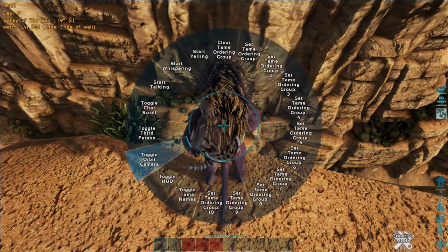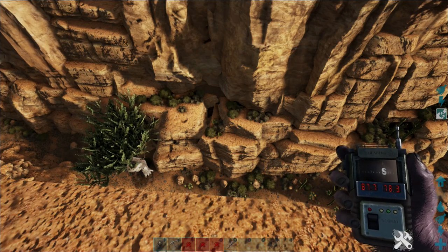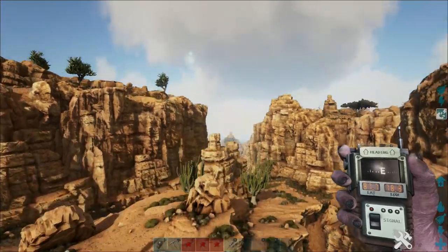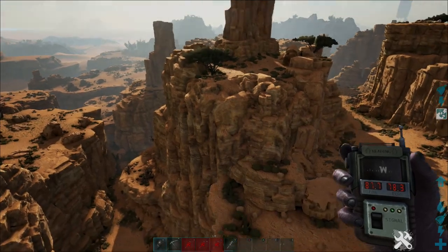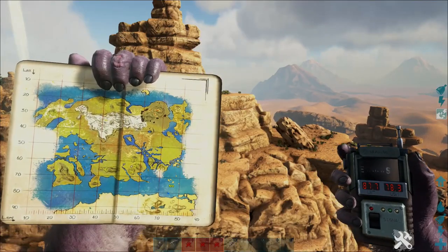The location is in the Desert Biome, right down in the south. You can see the coordinates on screen right now: 87.7 and 78.3. There's not a lot of landmarks to guide you, and it's pretty hard to find because it's not a cave — you won't find it on the floor at the bottom of a canyon. It's actually in the wall, at one of the highest points in this area, and it's going to be in a valley down below.